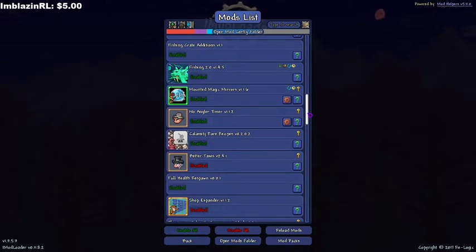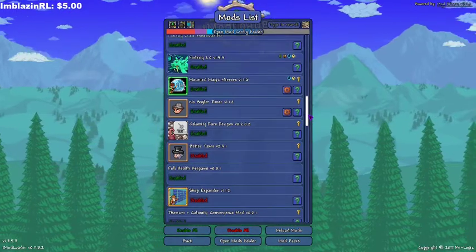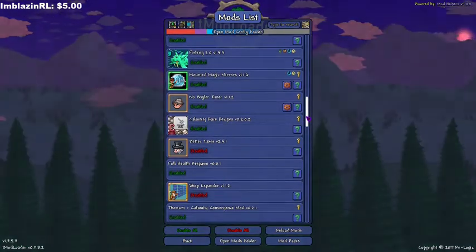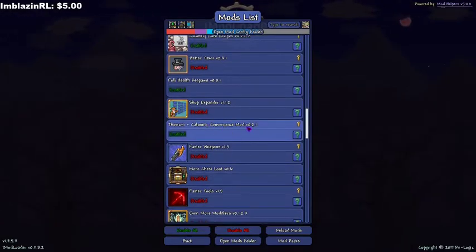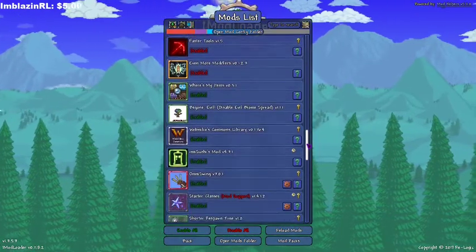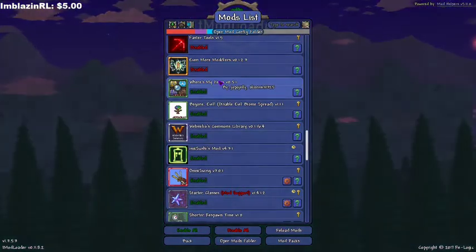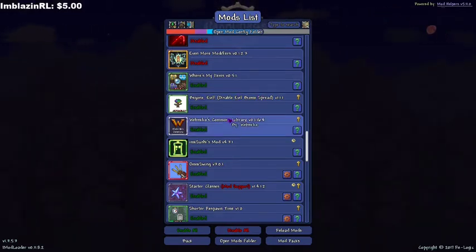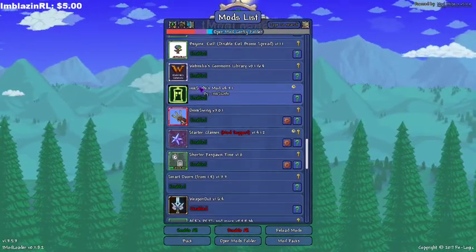No Angler Timer means you don't have to wait a whole day to do more quests — you can do as many as you want, just to kind of speed things along in the fishing department. Calamity Rare Recipes adds some recipes for super rare items. Full Health Respawn does what it sounds like. This mod combines some items that Thorium and Calamity both tried to combine. Where's My Items lets you search a little search bar for where your items are in your world. Begone Evil disables the biome spread.